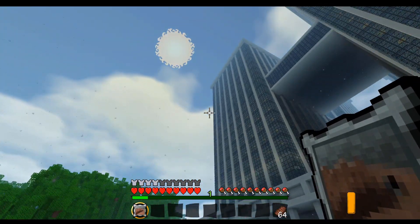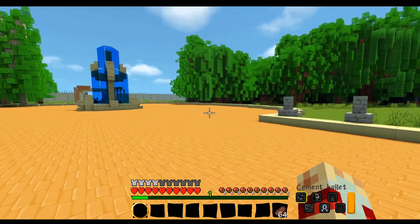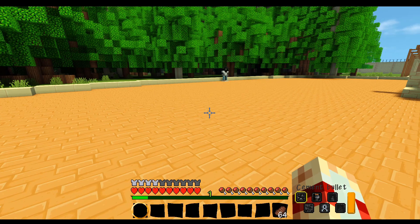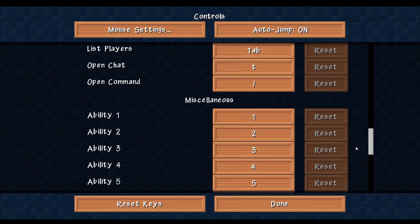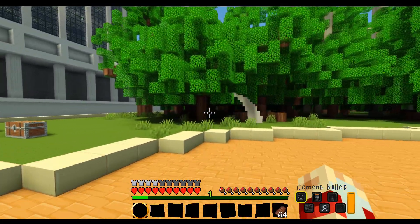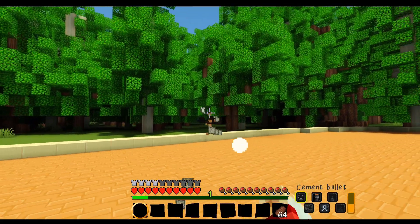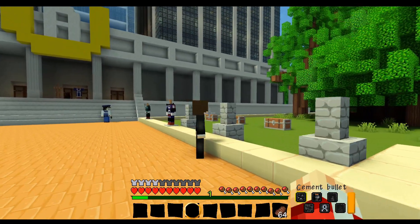If I right-click the cement token, it will consume it and I'll be able to use the cement quirk ability. The key to use your quirk is R — you can change it in controls at the bottom where it says 'Use Quirk.' So pressing R, we can throw cement bullets. The more you use your quirk, the more stamina it requires. Once you run out of stamina, you can no longer use your quirk.